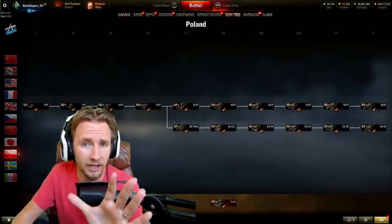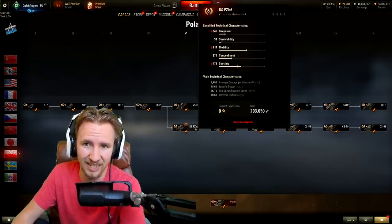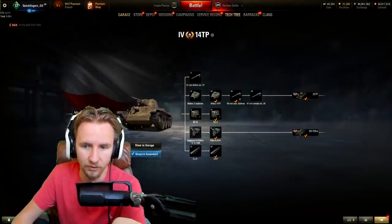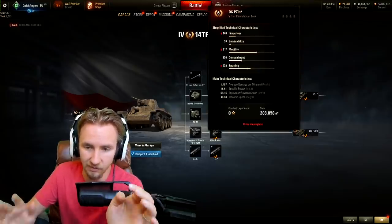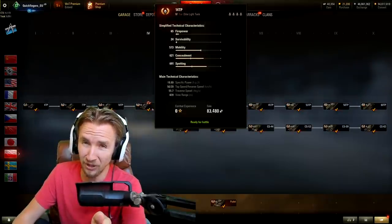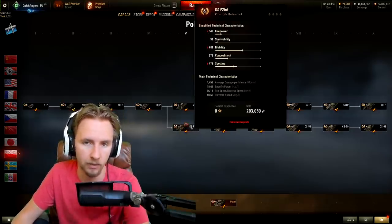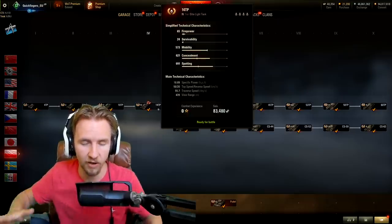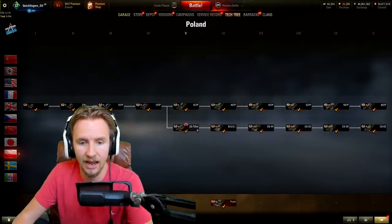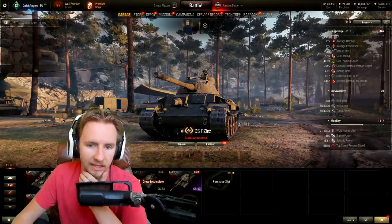I'm sure a lot of you are going to laugh at the way I pronounce some of these Polish names — this is the DSPZ. It's at tier 5. The first thing I have to recommend is that you need to save yourself about 14 or 15,000 experience inside the 14TP. You're going to have to play that vehicle again if you want to get the tier 5 Polish medium tank on day one when 1.10 is released.